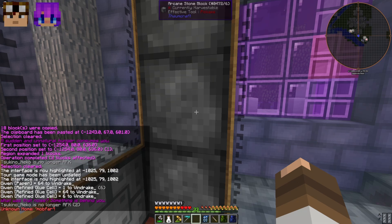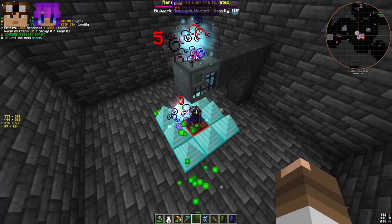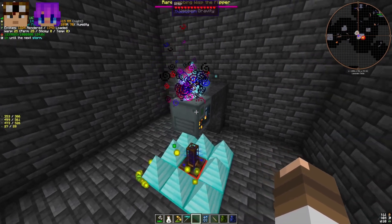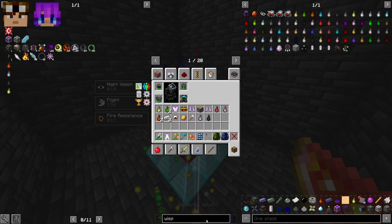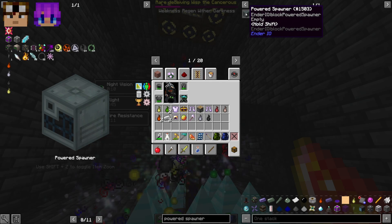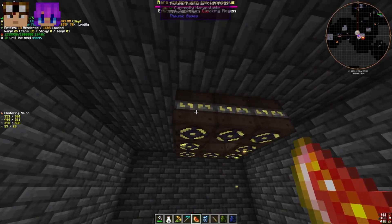We're in the beginning stages of IV, so the best way to get those essences is to make a mob farm. You'll want a powered spawner with a wisp, a corporeal attractor, and make sure you put a redstone signal underneath it. Right-click it to set pull mode. To make the powered spawner: take a wisp soul vial, combine it with a broken spawner, then combine that with the powered spawner in an anvil.